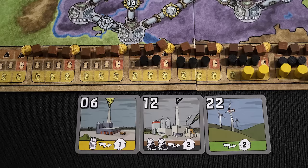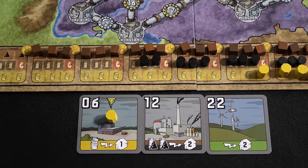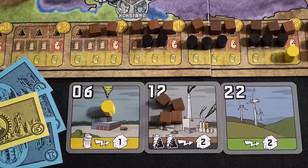Phase three is buying resources. The market in Power Grid evolves based on supply and demand. We have three power plants: the left one uses garbage, which is selling for six money each, so we buy one. The second plant can use either coal or oil — coal is currently cheap so we buy two to power the plant for this turn, but because it's still so cheap we buy two more.